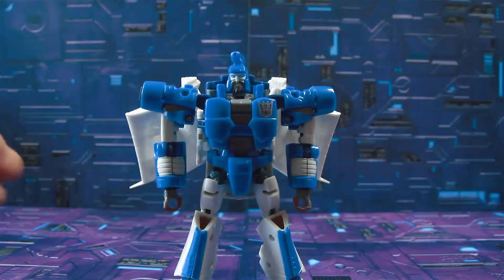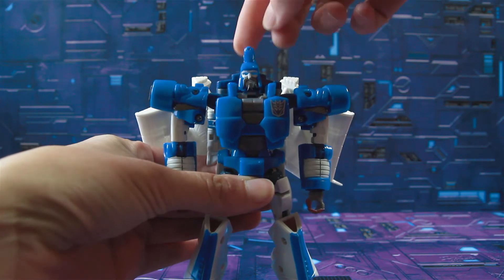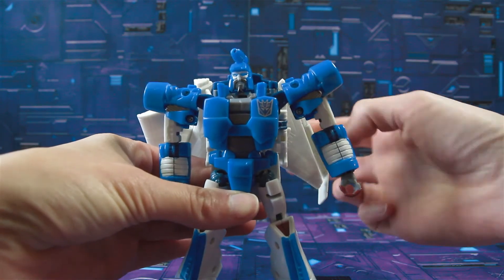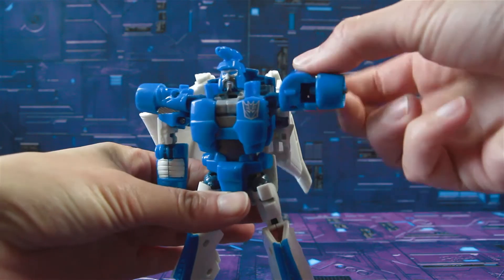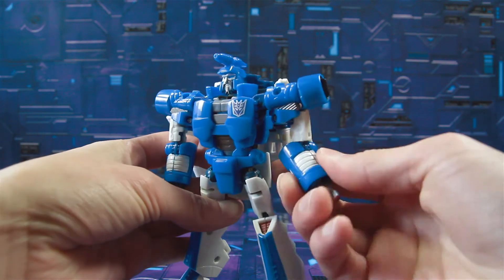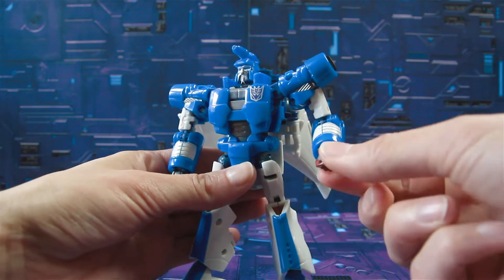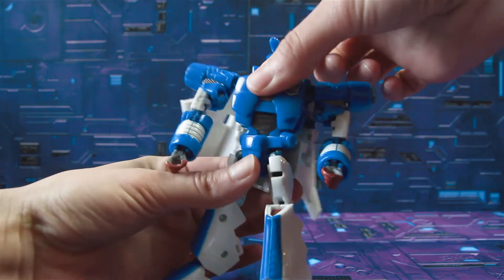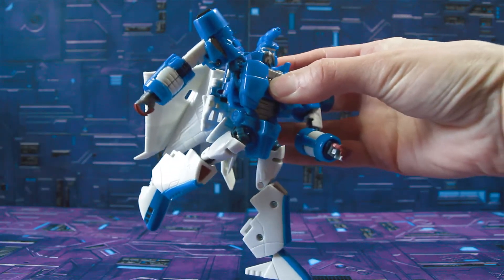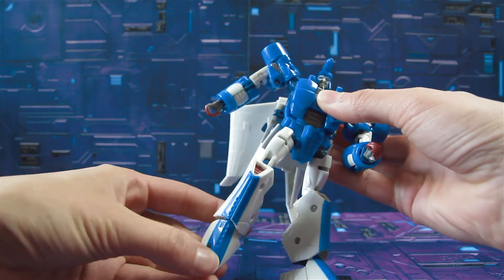Let's check out Generations Scourge's articulation. His head is on a ball joint, giving full 360 rotation and good tilt — not so much side to side, but you get chin up and down. His arms come out nicely, and with his wings and backpack he gets full rotation. He has what I'd consider more of an elbow twist rather than a bicep swivel, and only about a 90-degree bend on his elbow. His hands rotate 360 but don't tilt or bend. He has nice waist rotation, and his hips get a forward and back range.